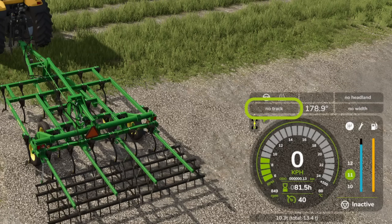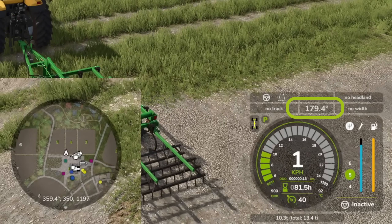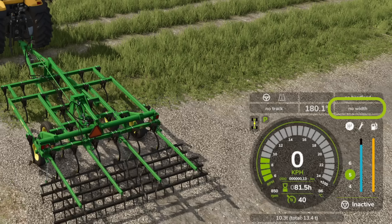On the second line where it says 'no track,' once a track is set up it'll show the current track number and turn configuration. You can press a button to automatically turn 180 degrees and pick up another track, and specify how many tracks to skip. The 178.9 is the current heading — though it appears about 180 degrees out from the game's built-in heading, which might be a small bug. On the right side we've got the working width of the implement behind you.